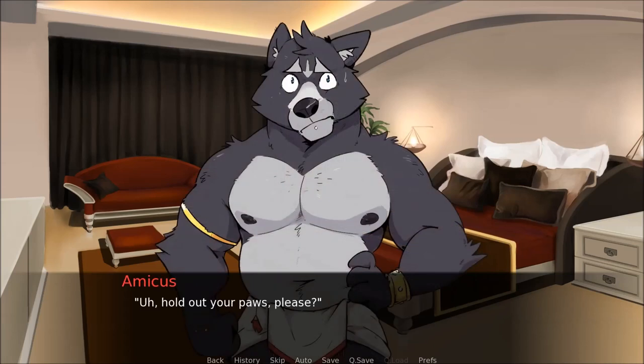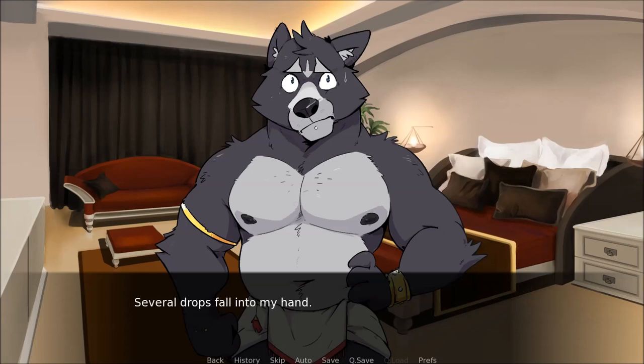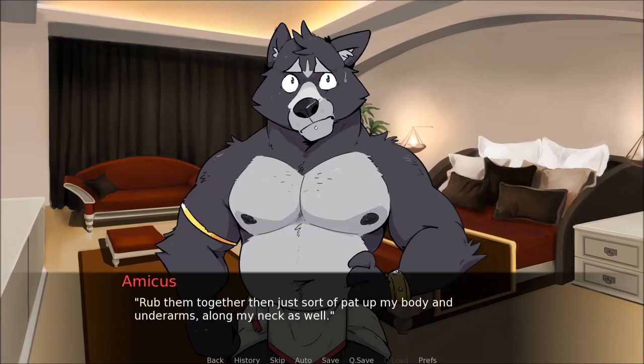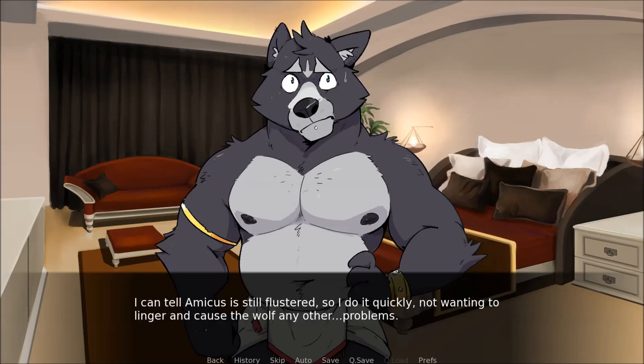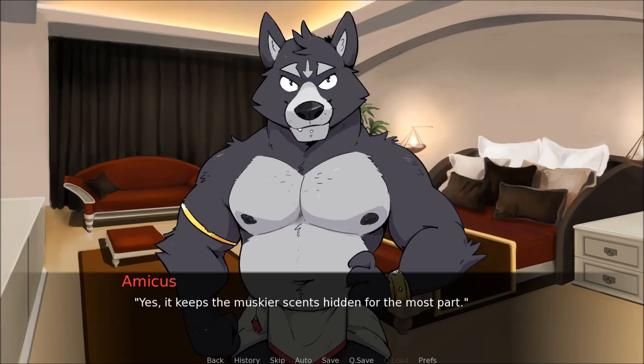Finally he turns around, looking flushed. Hold out your paws, please. I stick up my hands and he tips the bottle over, the liquid in this one having a purplish tint. Several drops fall into my hand. Immediately, my nose is filled with that lavender scent that I've been smelling off Amicus since I first met him. Rub them together, then just pat up my body and underarms, along my neck as well. I can tell Amicus is still flustered, so I do it quickly, not wanting to linger and cause the wolf any other problems. Maybe it just feels really good to be brushed like that? Is this like perfume?